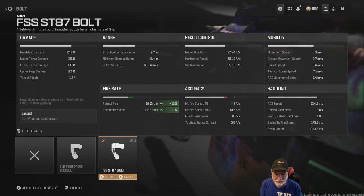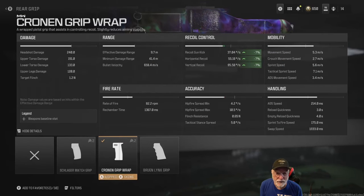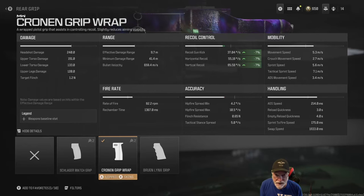The Coronan grip wrap helps with some of the recoil, and there is gun kick with this weapon — you physically have to recenter it after a shot. The vertical recoil is fairly significant, and the horizontal recoil is significant too, but it doesn't ruin the weapon. You'll see.